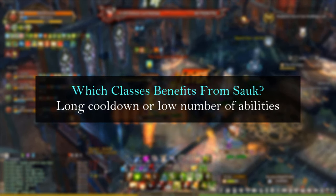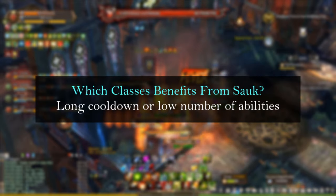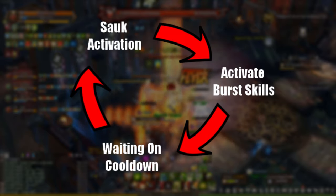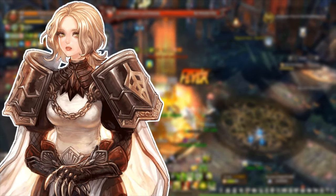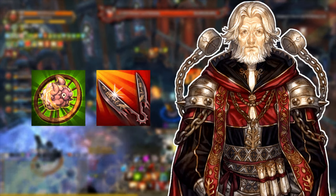So any classes with mid to high cooldowns or that don't have a lot of abilities are much more likely to benefit from the Soles set effect, because your character is more likely to use the Soles set effect first for the damage and the damage buff while rolling into high cooldown abilities. Some class examples I can think of are Cruciator skills like Sacred, Condemned, Protection of the Goddess, and Retaliation, or Inquisitor skills like Breaking Wheels and Reaper.